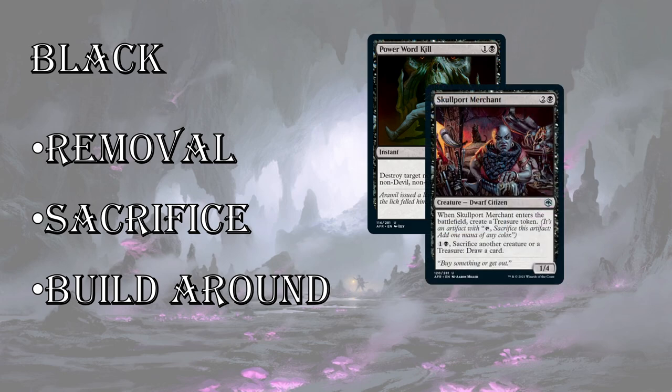There's also a sacrifice theme — a steal-and-sack theme in the set, which is great. Skullport Merchant is 3 mana for a 1/4, not a great rate, but you get a treasure token, so it helps your ramp and your splash. And then for 2 mana, sacrifice another creature or a treasure to draw a card. When black has all these different ways to generate creatures or treasure, this starts to become a card-drawing engine for you if you need it to be.